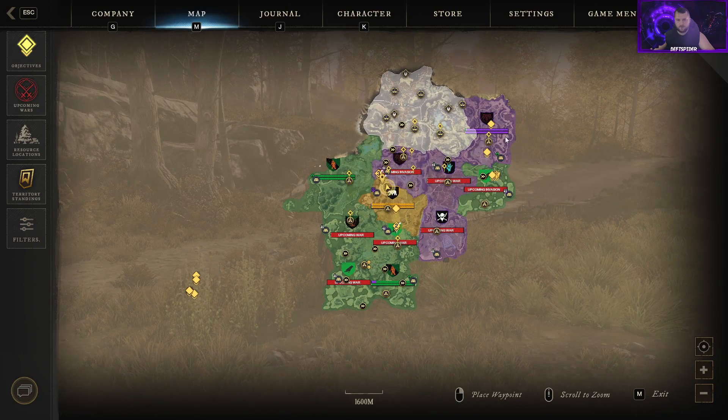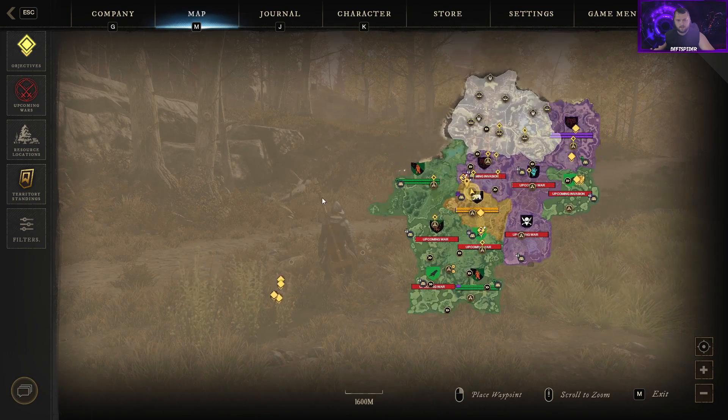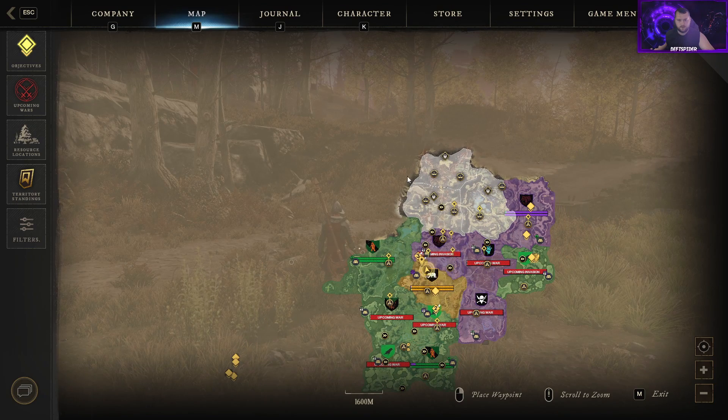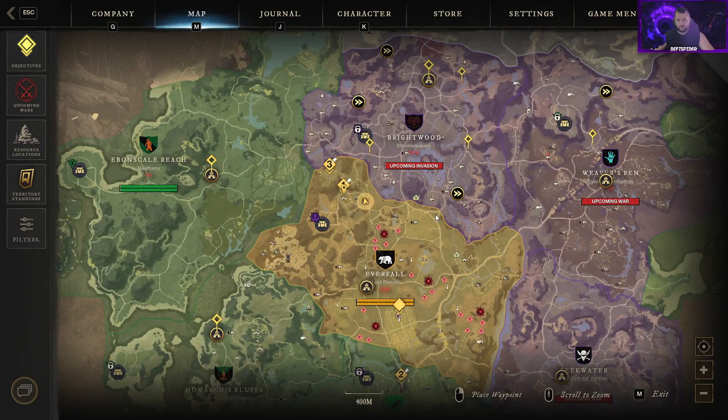Here's our main map — I've done a lot of exploring. There are areas that aren't unlocked yet or that we need to go into, like the Depths. There's more map area not open yet coming in the main release, so right now it's just a piece of the game. These red things are your corruption nodes.